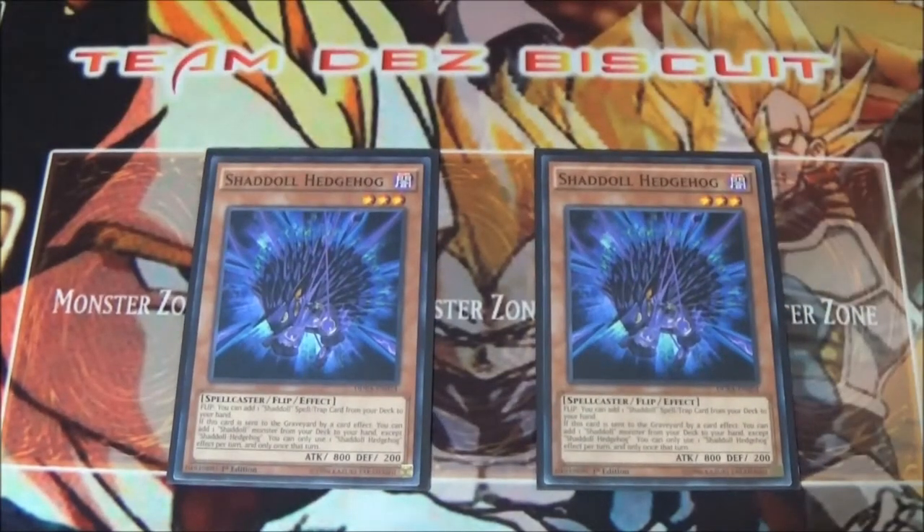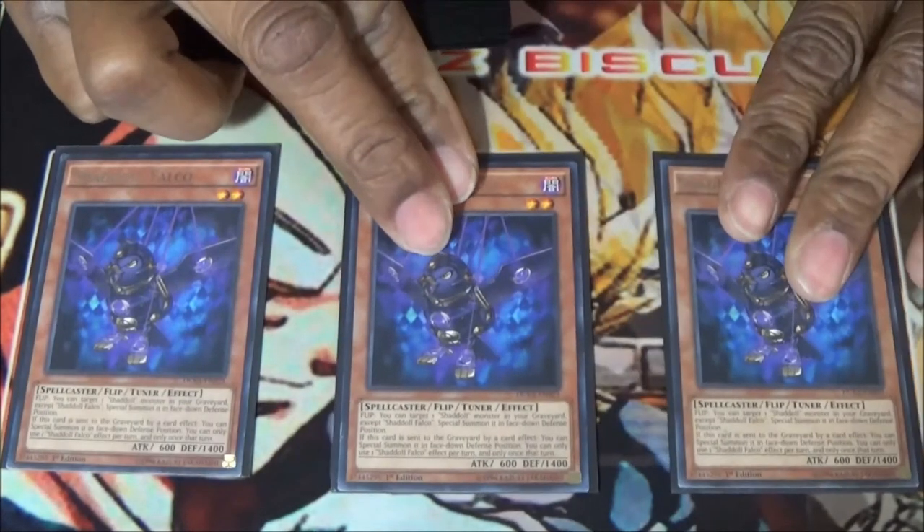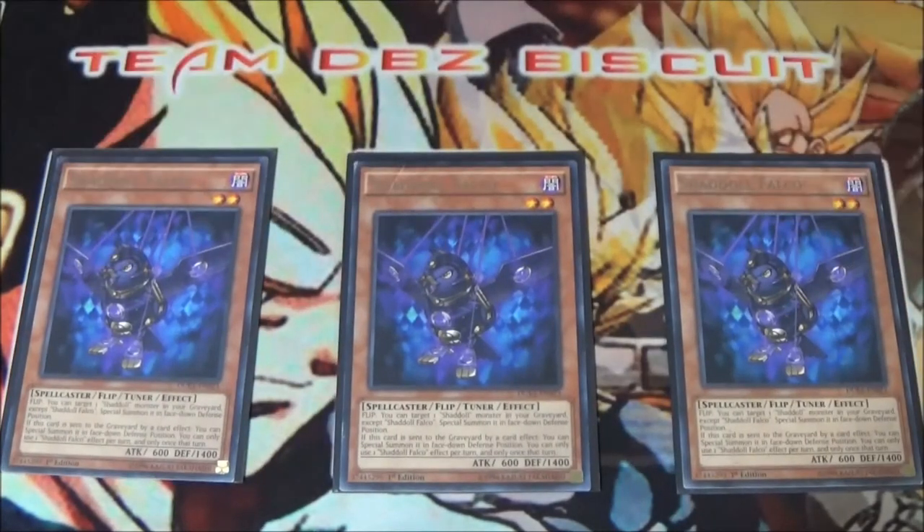Running two Shaddoll Hedgehog — Hedgehog just helps you get all your searches. If he's flipped, he helps you get your Fusions. If he's sent to the graveyard by card effect, he's going to help you get a Shaddoll to hand, and that's going to help you a lot when you need to get those pitch effects or just replenish your hand. And lastly for the Shaddolls, I'm running three Falco.